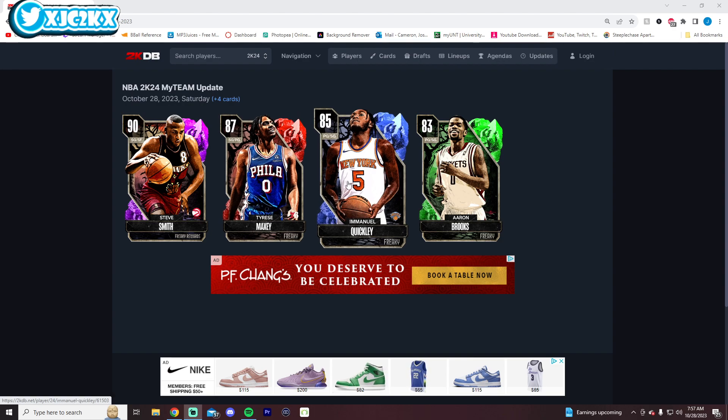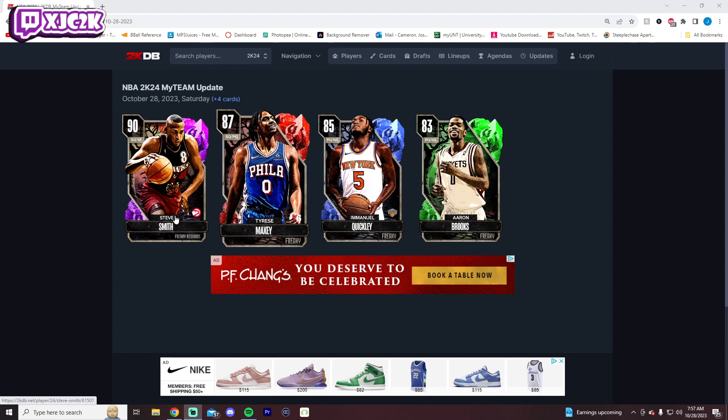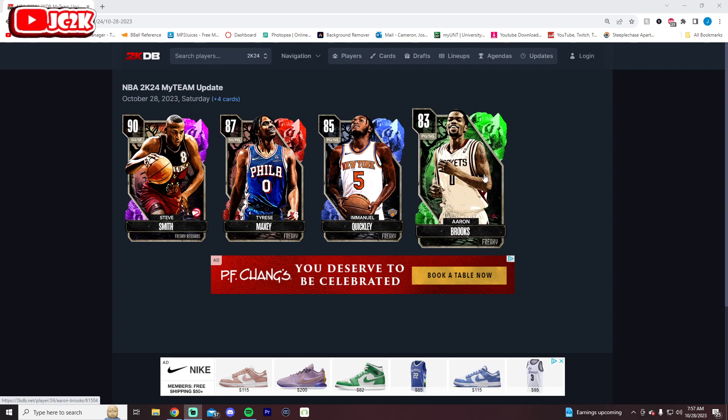All three cards — Aaron Brooks, Tyrese Maxey, and Emmanuel Quickly — are buyable or grindable via agendas, and then lock in for Amethyst Steve Smith. We'll be making a video on how to get them in a little bit, but we're going to start off by looking at them one by one and talking about whether or not they're worth picking up.